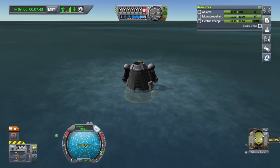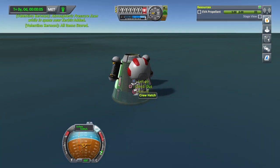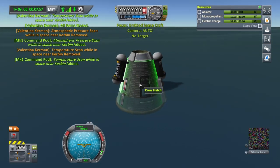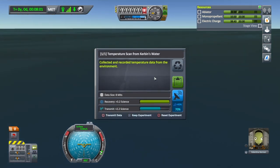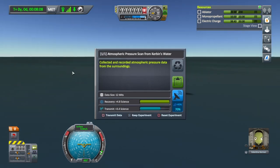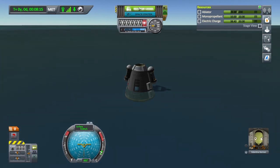Let's get Valentina to do an EVA here. I'm also going to take this data — just so we can use these again. Take this data as well. Board, then log the temperature: 3.2 science — cold water on the equator as well. Log this data: 4.8 science. Now we want to recover vessel.